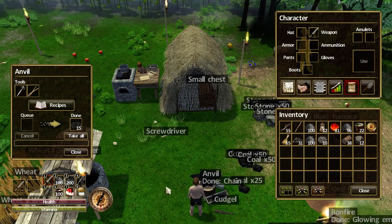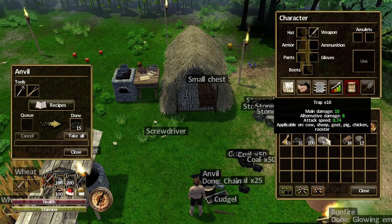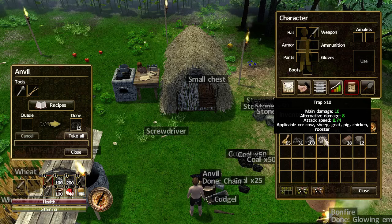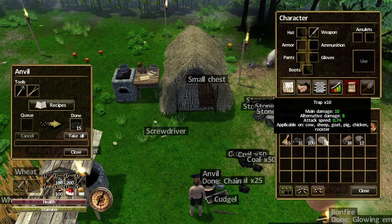To make this, first of all, you need to make chain traps. Your standard traps are no good for a goblin, as denoted by application on. You can see now that it says application on, and it can be used on a cow, sheep, goat, pig, chicken, and rooster.